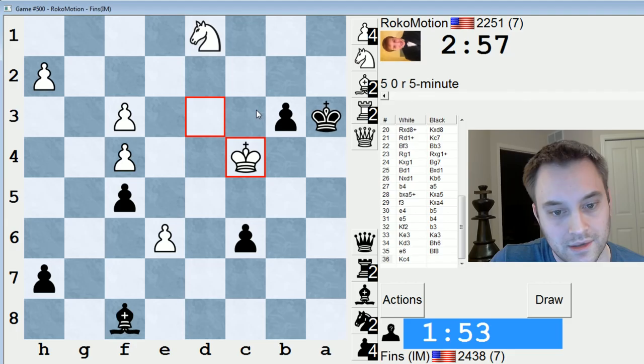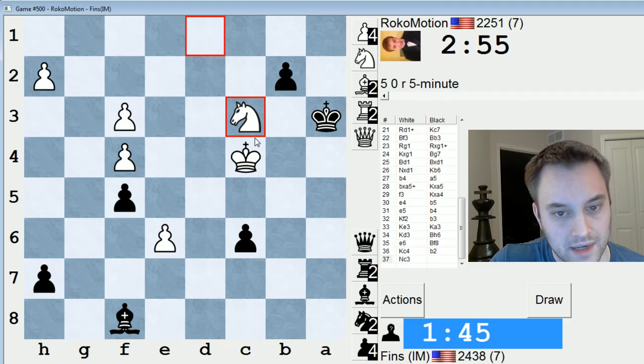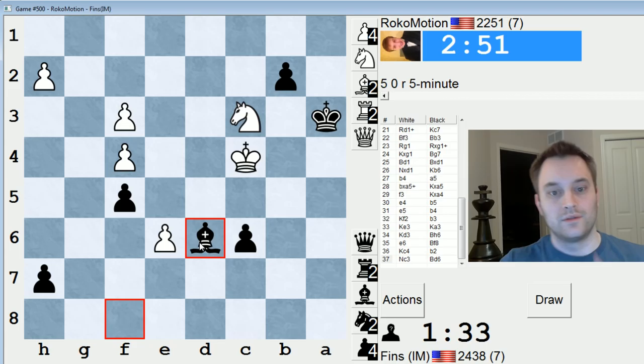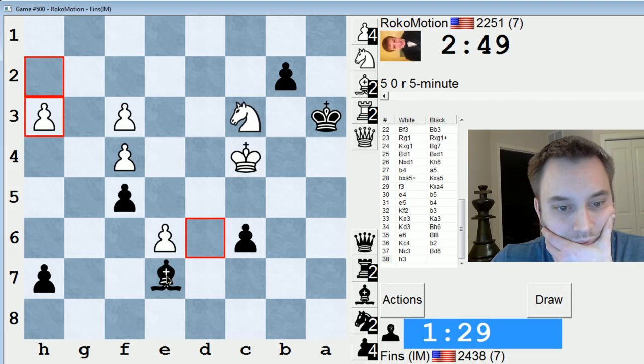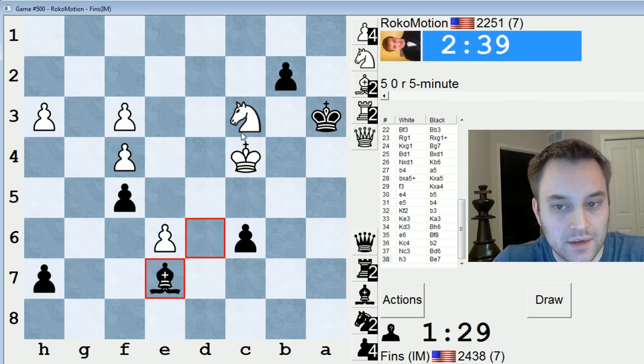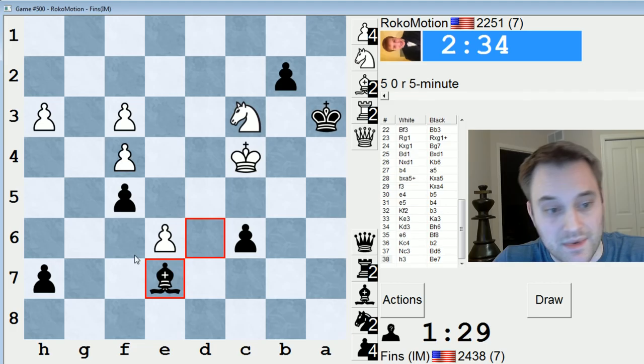Let's not get ahead of ourselves, but just bishop e7 or bishop d6. Let's just come here. Because what does he do now? Let's come here. I'm trying to get him to play knight b1 so I can go king a2, knight c3, king a1 and then promote my pawn. He's going to run out of pawn moves. If h4, I can maybe even just take it, but I'll probably just play h5 for simplicity's sake.